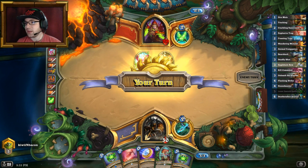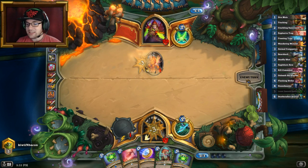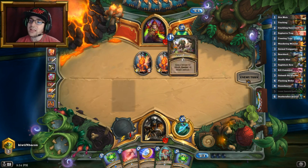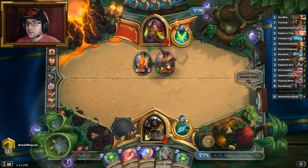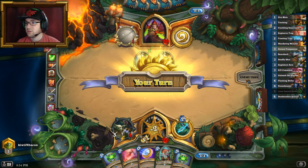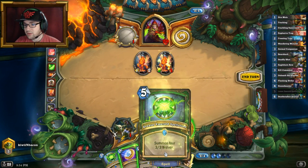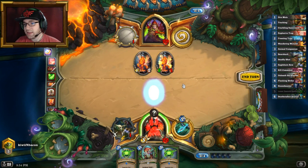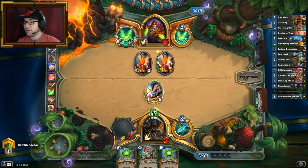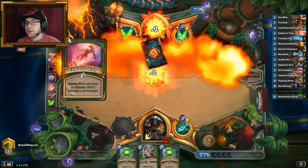That Vicious Fledgling ain't going anywhere. I have to kill this, and then next turn I can Explosive Trap — but I would rather play the Explosive Trap here. Actually, I can play the Explosive Trap right now, buff up all of these guys, and then coin out an Animal Companion and go face. That works just fine for me, and I've got my spellstones. Alright, so Explosive Trap — go face. He's reading... sure, why not.